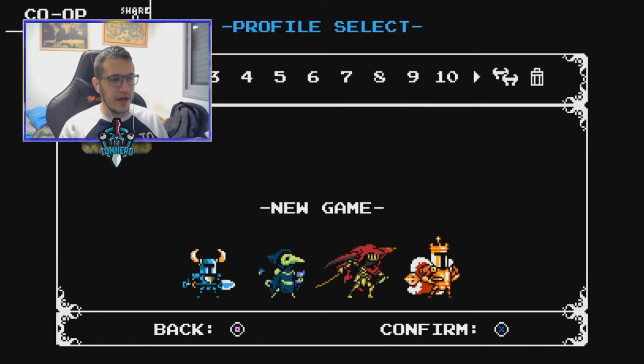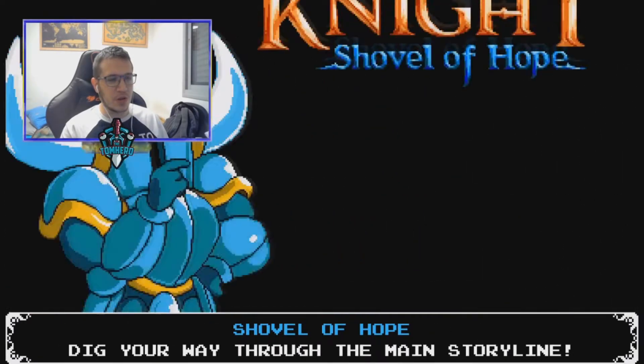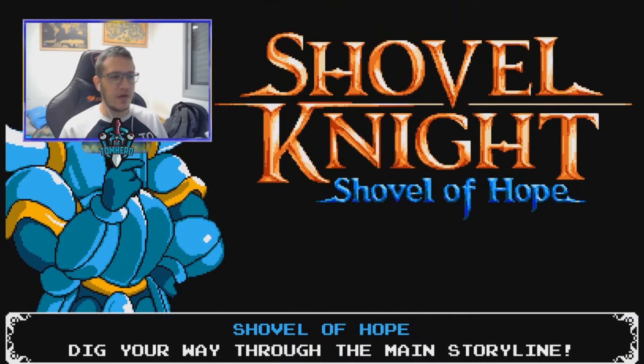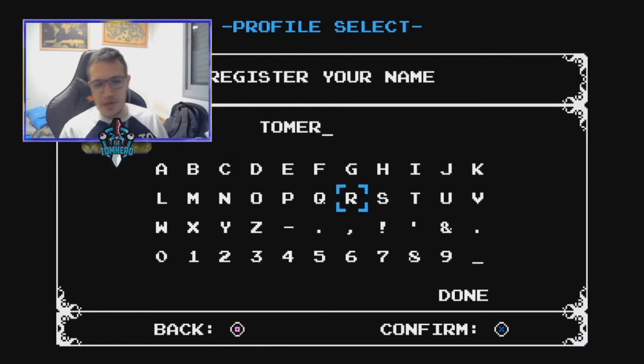So we have four knights here with four different stories. If you don't know, the world of Shovel Knight is divided by the main character, Shovel Knight, and three other DLC characters that have their own stories. We're gonna start with the usual Shovel Knight — Shovel of Hope — and type our name. Let's say... Tom Mera? That should be good.